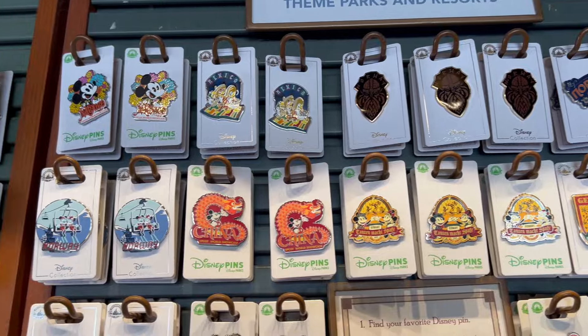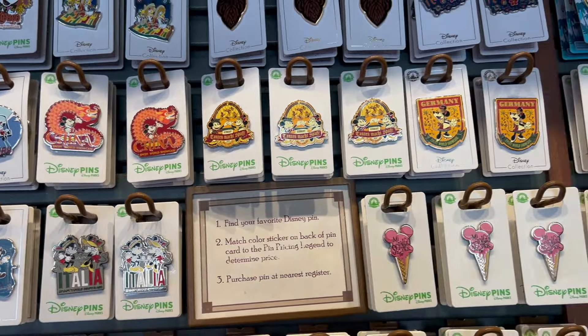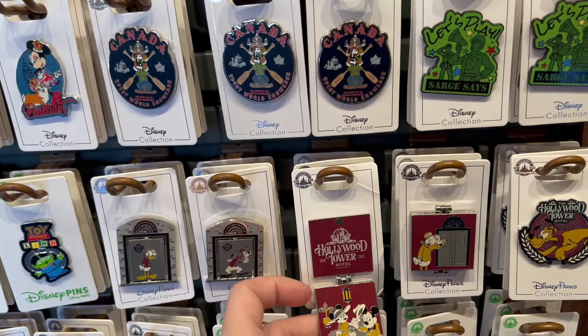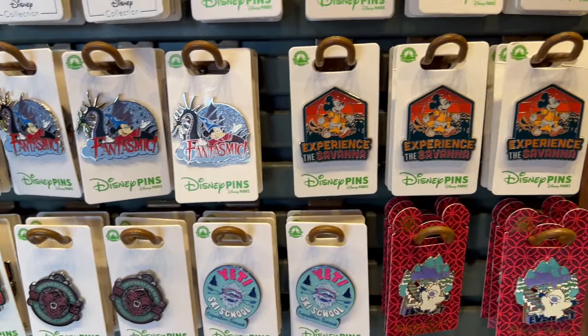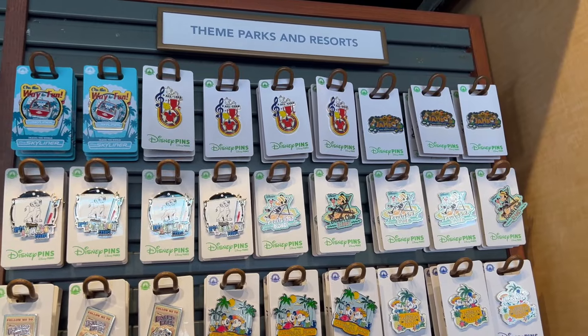They have a bunch of Haunted Mansion pins, Seven Dwarfs Mine Train, the castle, Winnie the Pooh. There's a new Space Mountain one with Stitch — I love that. The Soarin' pin and the Figment 'Imagination Dream Findings Since 1983' — I love that. Then we're into EPCOT: Mexico, Norway, China, Germany, Italy, Morocco, Japan, the American Adventure, and then more Morocco. Moving into France — a lot of France pins — then Canada and the UK. Toy Story Land is next, and there's a Hollywood Tower of Terror one that opens up into three pieces — that's pretty cool.